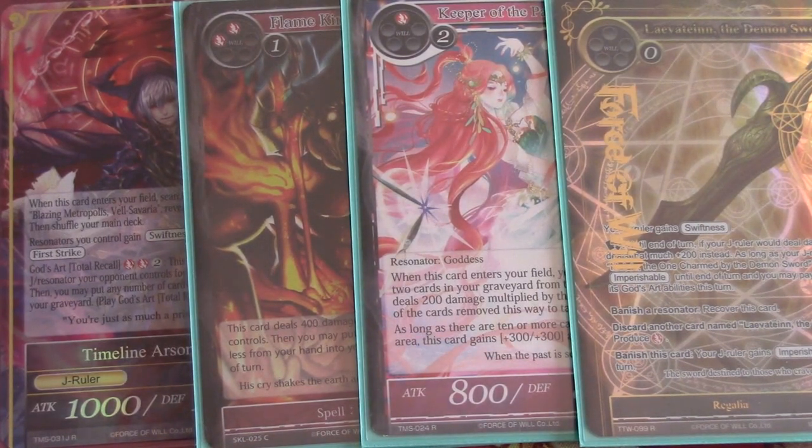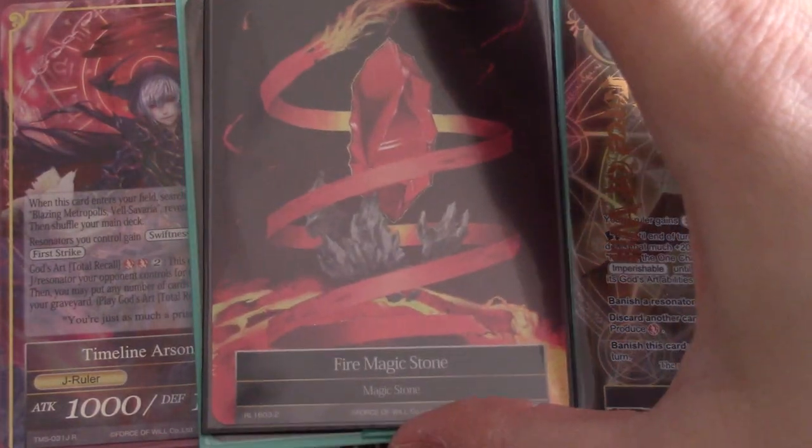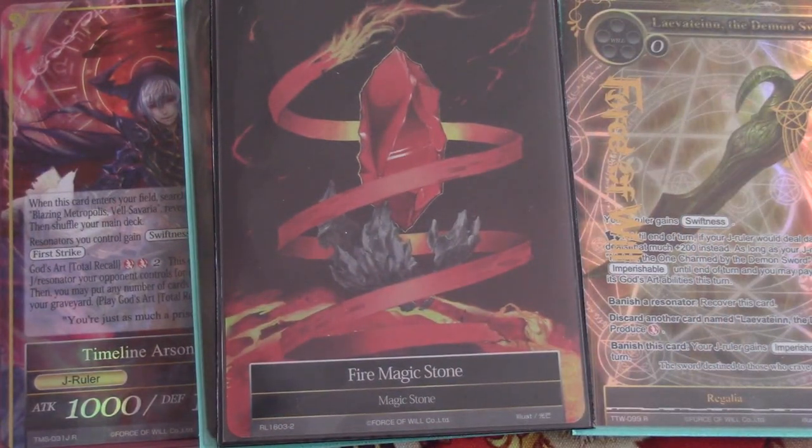Thanks for watching guys. Shout out to GamersGauntlet.net for getting all our Valhalla monthly promos in. I'm really happy to have these promo stones — I can't even begin to express how beautiful these are. Make sure to drop us a like, comment down below to let us know what you liked about the video and what kind of rulers you might want to see next. I think we might be doing another Kaguya deck coverage soon. Make sure to check us out on Facebook at Six Sages Gaming, and of course you can always follow us on Twitter at FOW101.